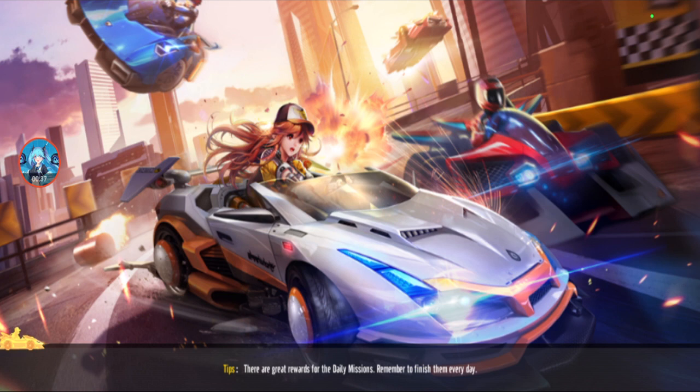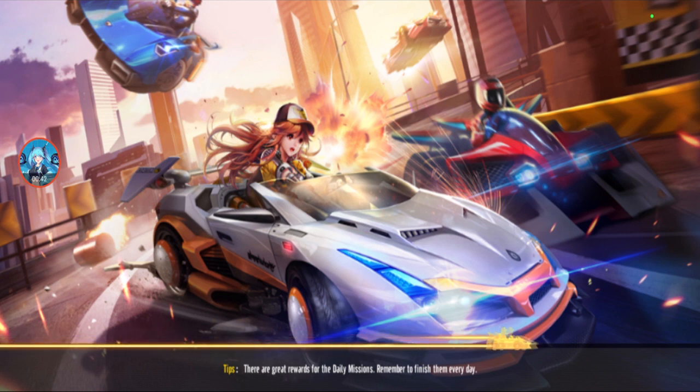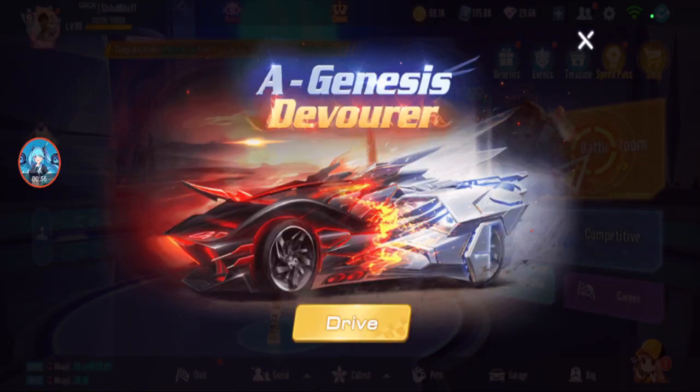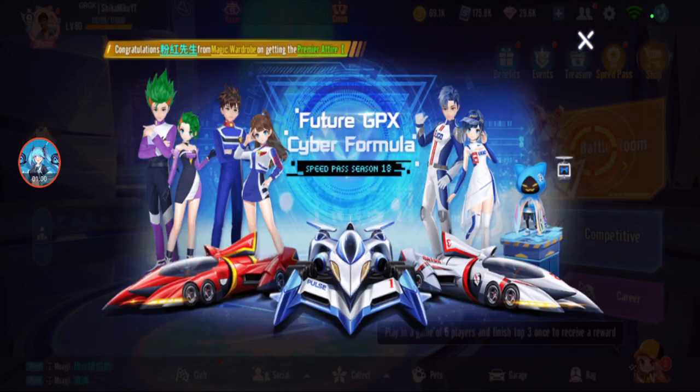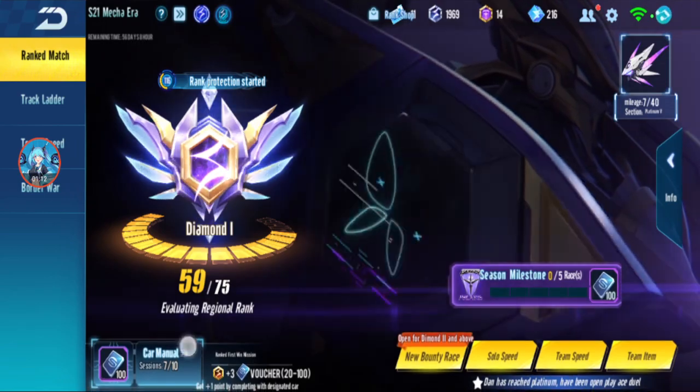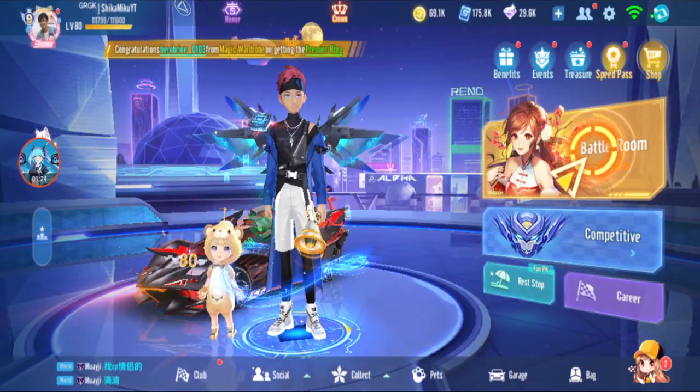Okay guys, I'm back in Garena Speed Drifters. As you all know, this is the second day. There's a new update — the MECA update — so there's a new A-Car, Genesis Devourer. It's a gift back diamond and speed fast season 18 with Aslada AKF-0, new season ranks, and also a new mode.